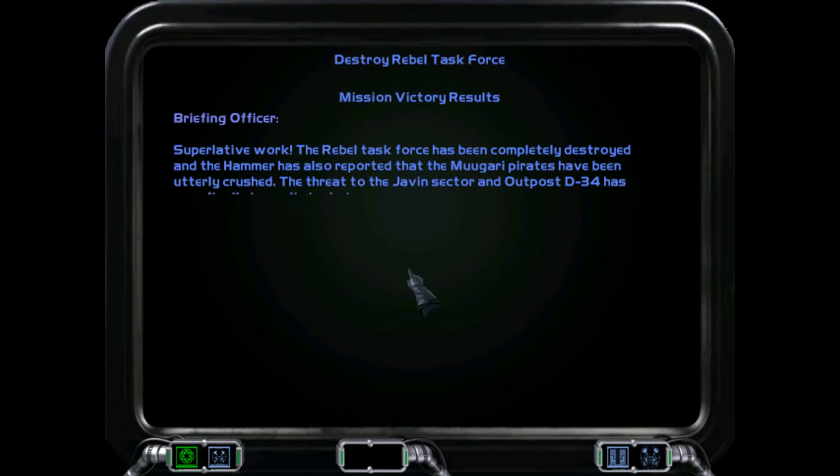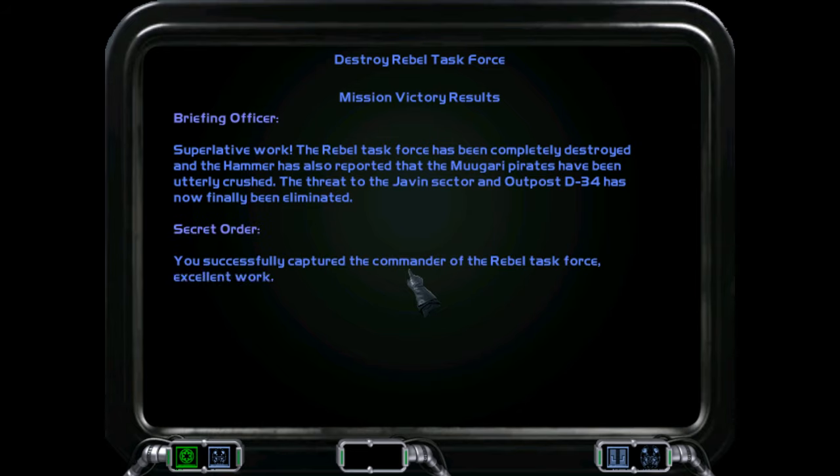Superlative work. The Rebel Task Force has been completely destroyed, and the Hammer has also reported that the Mugari Pirates have been utterly crushed. The threat to the Javin Sector and Outpost D34 has now finally been eliminated. You've successfully captured the Commander of the Rebel Task Force. Excellent work.